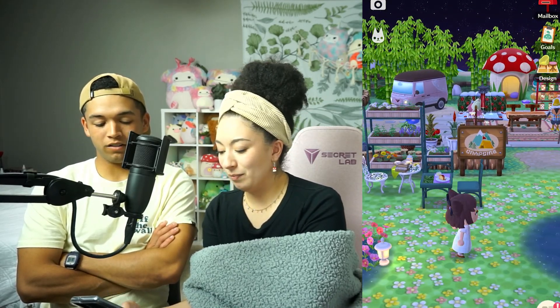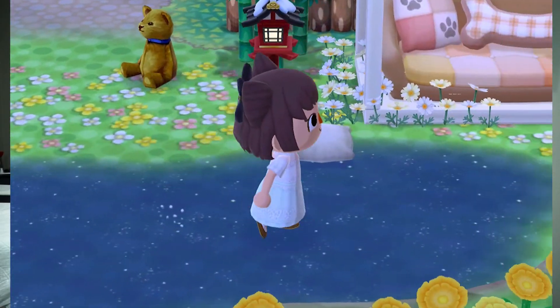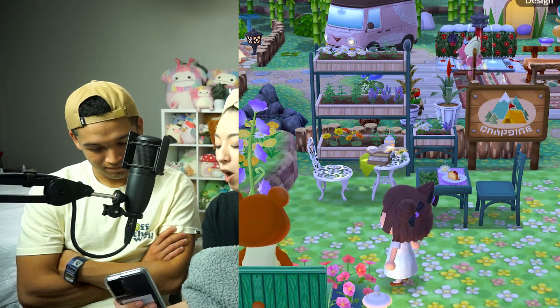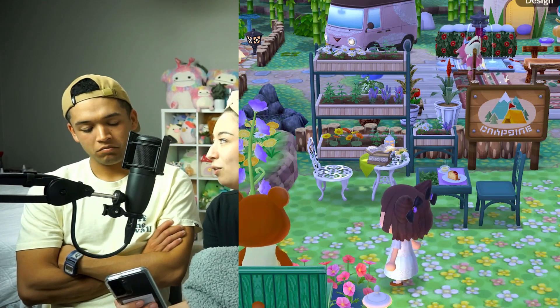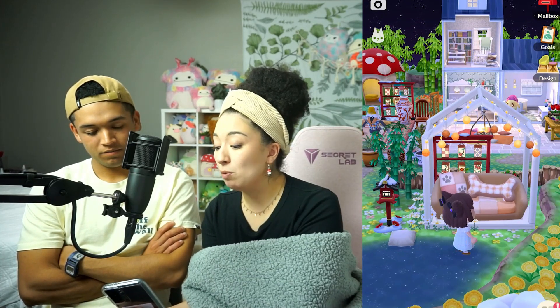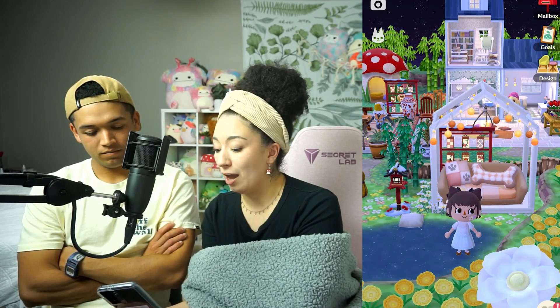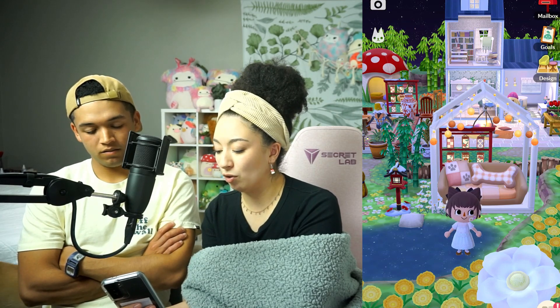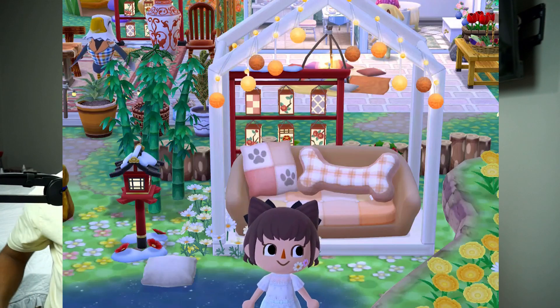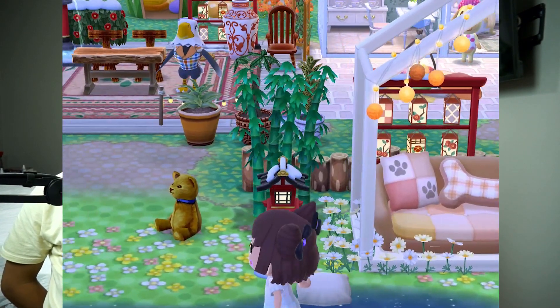I just have a spot — like a little plant and coffee area where you can sit and relax. Over here I really wanted this dog bed thing — I thought it was just the coolest thing when we first started playing. And then I just have a couple more pieces of red zen furniture in the background. That's pretty much it!